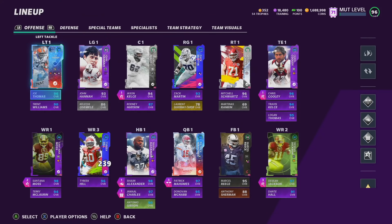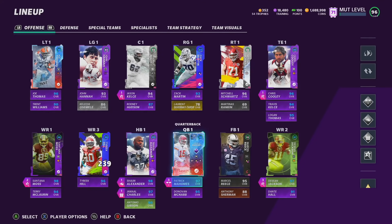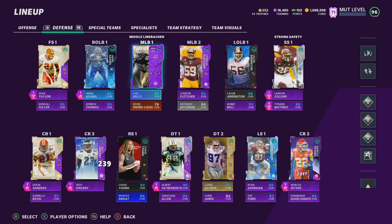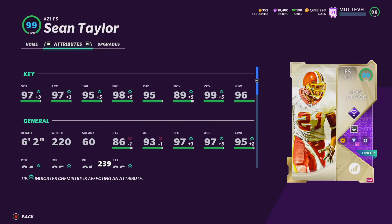You might see other abilities like Edge Threat on Joe Thomas and Puller on John Hannah but they're not activated. Let's head to the defense — this is probably one of my favorite parts of the whole team. This defense is absolutely stacked. Starting at free safety we have Sean Taylor. This card is just ridiculous — 97 speed, 97 acceleration, 6-foot-2. We have Mid Zone KO on him, which is one of the most broken abilities in the game. If you have any kind of zone archetype player, just put Mid Zone KO on them — I learned on stream the other day how broken this ability is. I think it's honestly glitched.